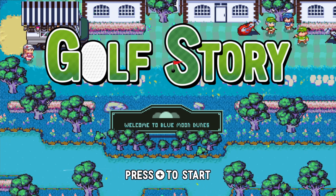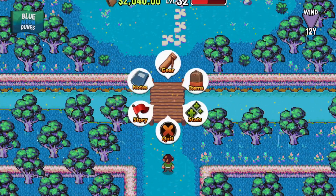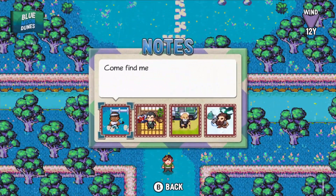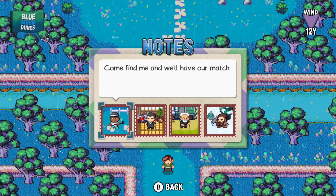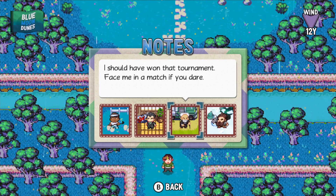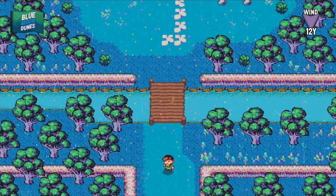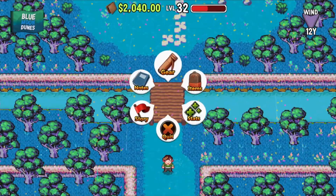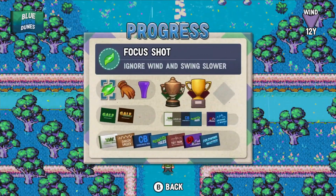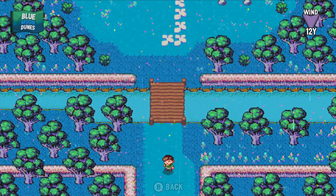Hello everyone and welcome back to Golf Story. In the last session we made it to the Blue Moon Dunes, but we have a little ways still to go because we need to beat all the other tournaments before we can qualify. We've got this dude in the Blue Moon Dunes and this dude in Tidy Park. Yes, we've done these four, so it's just Tidy Park and then Blue Moon Dunes and then we can do it.